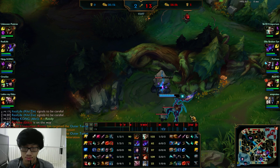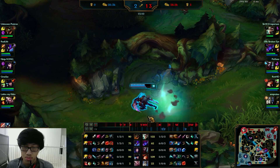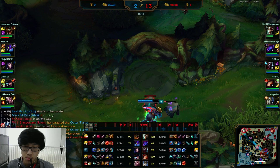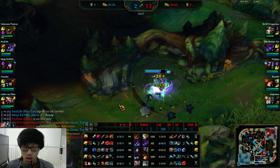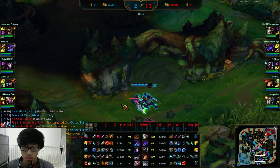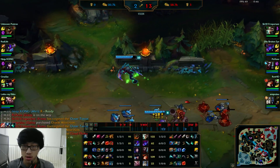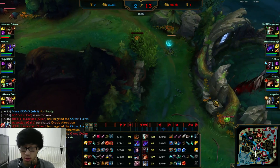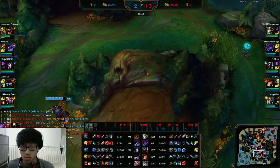Clearing out Krugs here. You should start looking into using your E to AoE camps just to clear them a little faster if you're 100% safe. If someone's clearing bottom with you when you're doing Krugs, you're usually pretty safe. It speeds it up a little bit because your E will kill all the small Krugs.